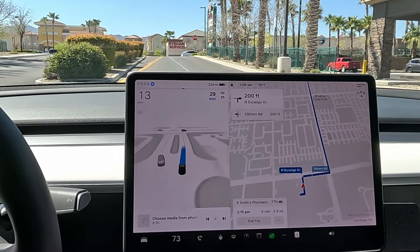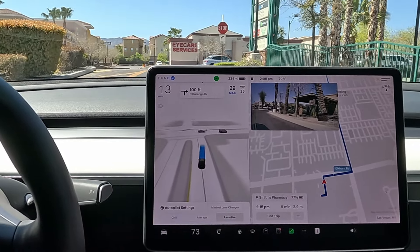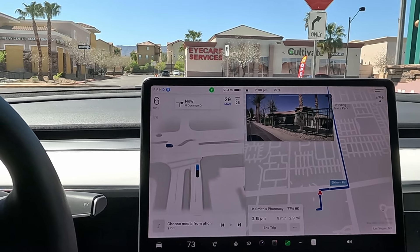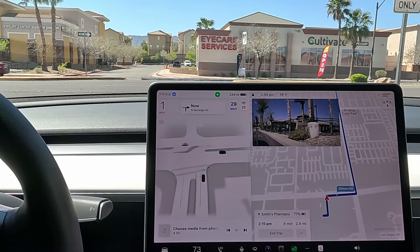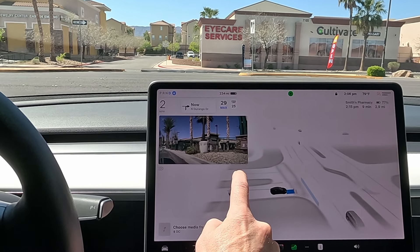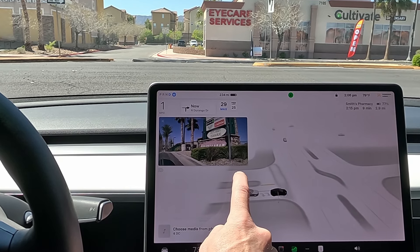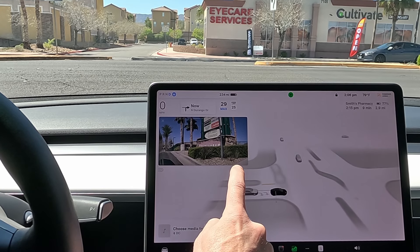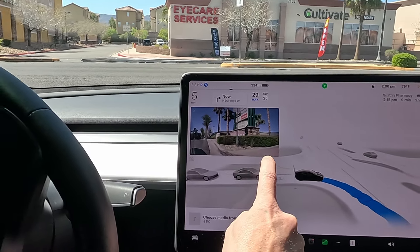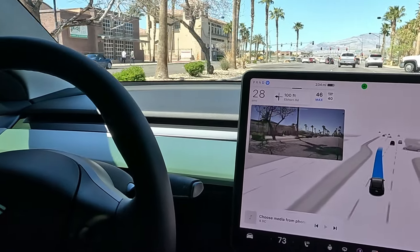Welcome back — next destination is in, back on FSD 12.3.3. Got the port of subs destination set. Pulling straight out of this parking lot. Currently on assertive with no minimal lane changes, set speed at 15% over, no auto set speed today. Looks like we're clear to the left — now we've got two trucks coming.